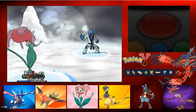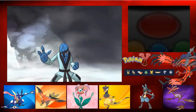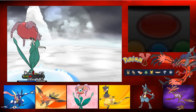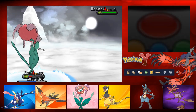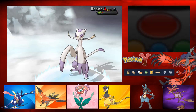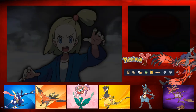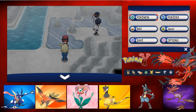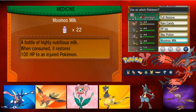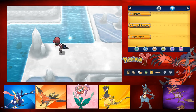Poison Jab - that's gonna hurt, Jesus. Magical Leaf this thing. Meinshao is not bulky whatsoever, so Moonblast should kill this thing for sure - yeah, a hundred percent. Let's heal up real quick - Mumu Milk on Flora and Mumu Milk on Tempest as well, so they're both fully healed up and can continue on fighting.